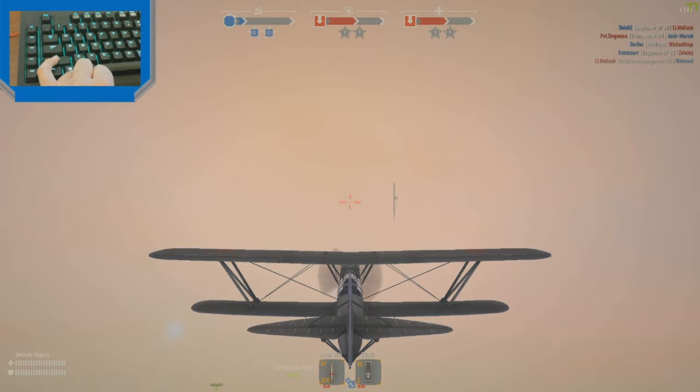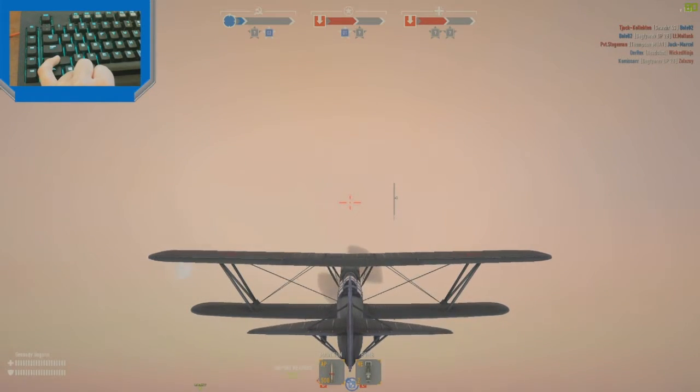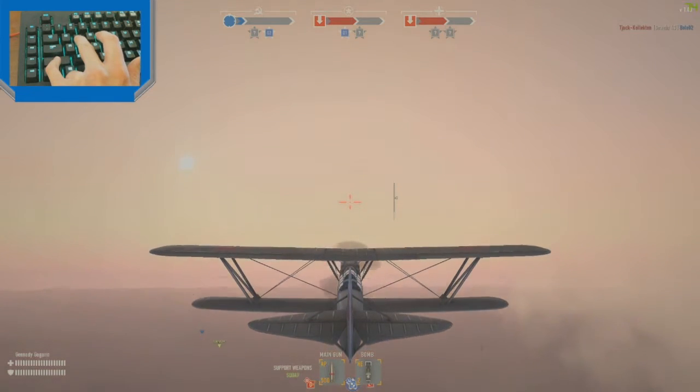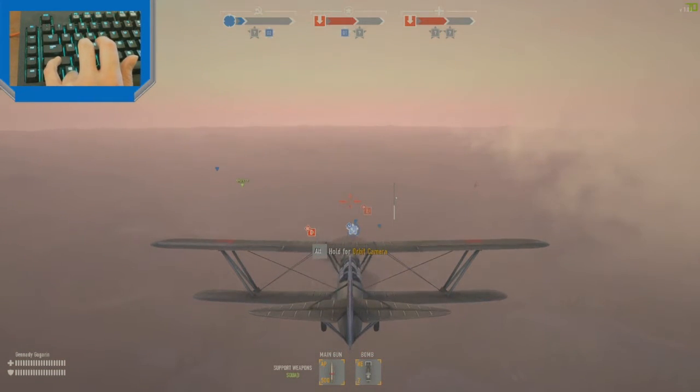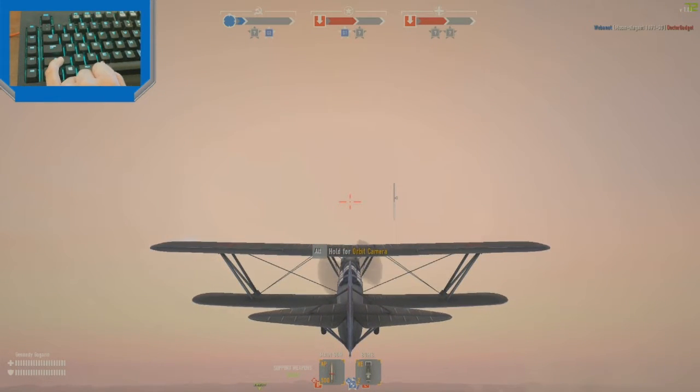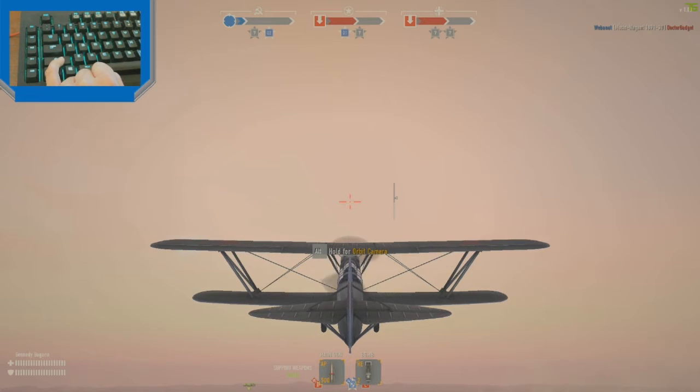See that white bar with the arrow? See how it's depleting? That means I'm losing my speed. If I dive for a little bit, you'll see the white bar increase because I'm going with gravity and accelerating my speed. Now we're going to fly a little bit higher so we can avoid all the other planes and get all the demonstrations for the maneuvers.